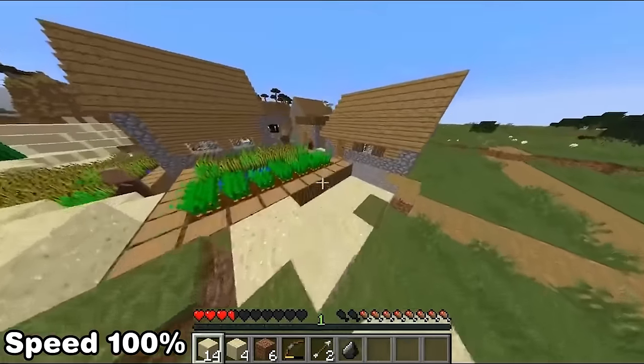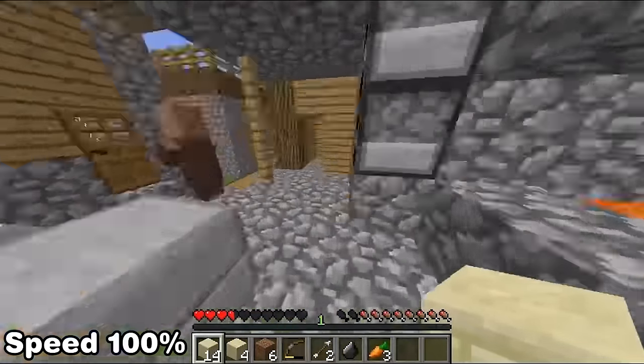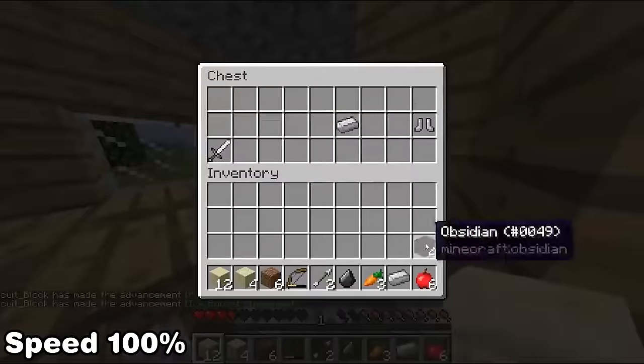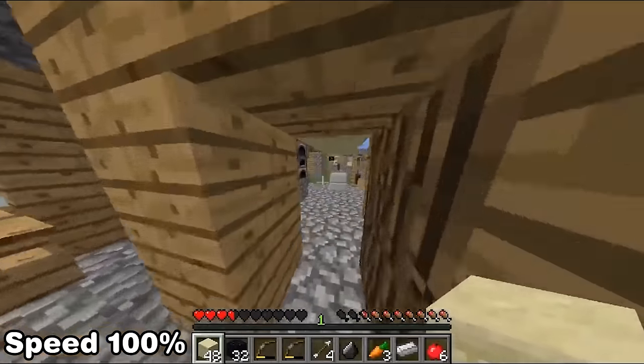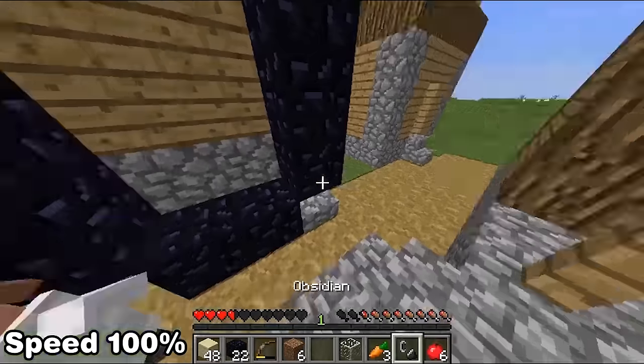Now we get to the blacksmith and use a chest dupe technique to get a large amount of obsidian and sand. The way items are clicked in the chest is by shift right-clicking, which has the same effect as shift left-click. We then build another portal, craft flint and steel, smelt the sand into glass, and in we go.